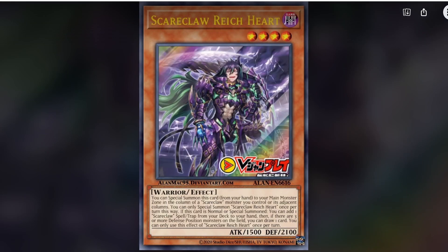Scareclaw Reinhardt — this looks badass, the armor is so cool. It's a warrior and a dark. You special summon this card from the hand to your main monster zone in the column of a Scareclaw monster you control or its adjacent columns, so it can go below a link monster or to the left or right. You can only special summon it once per turn this way. If this card is normal or special summoned, you get to add a Scareclaw spell or trap from your deck to your hand. If there are three or more defense position monsters on the field, you can draw one card.